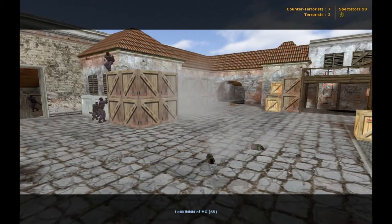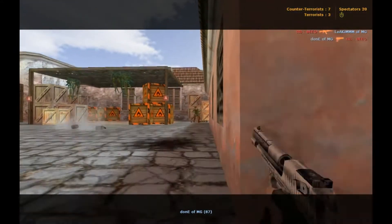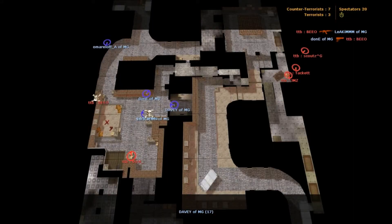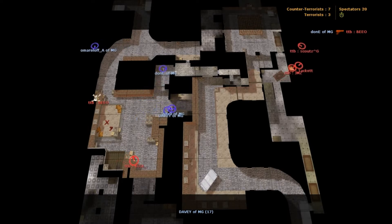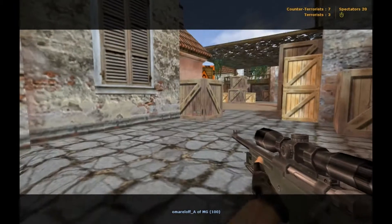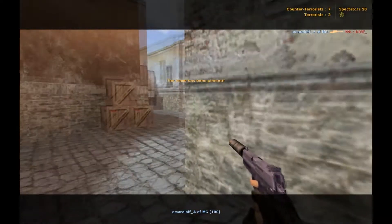Once they throw those smokes and flashes, we need to try and retake the site. Right here we see Dunn getting a nice trade onto BO before rotating over towards B. At this point in the round, we have a really good idea the terrorists are going to be trying to go towards B, because we only heard two of them inside the A site and BO was trying to push CT spawn, which means he was probably going to help his teammates at B. We also know there's still one person at A, so Omar comes over and takes him down before we rotate over towards B.